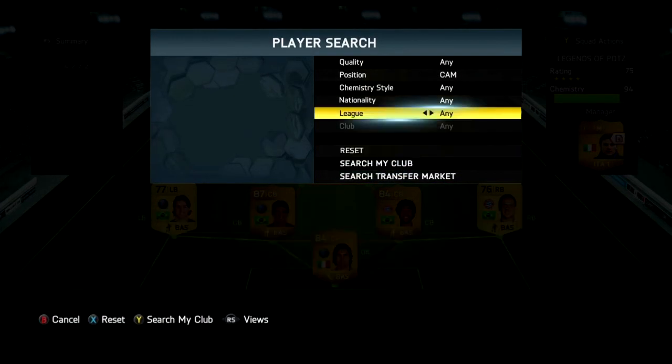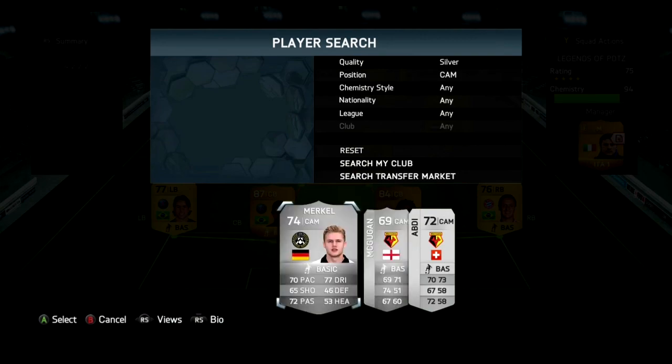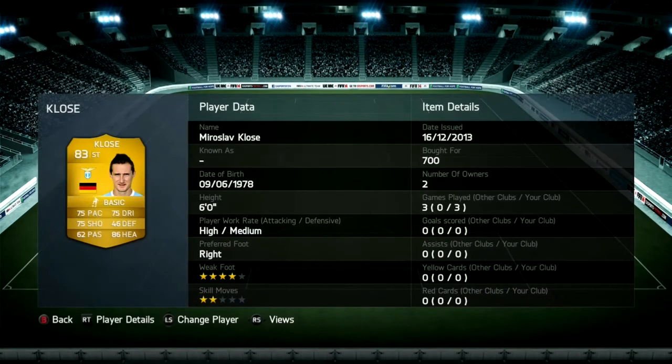Next we have Silva playing out wide. Merkel is a really decent attacking mid — you should get him. Don't worry about his stats; he's pretty good at everything and can attack quite a lot.